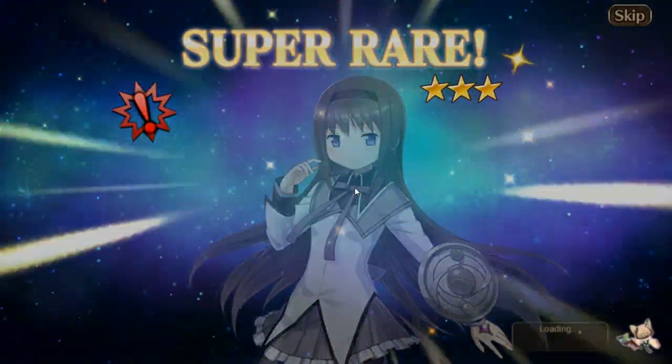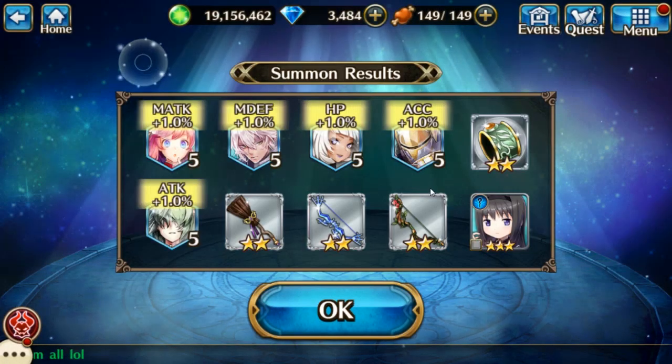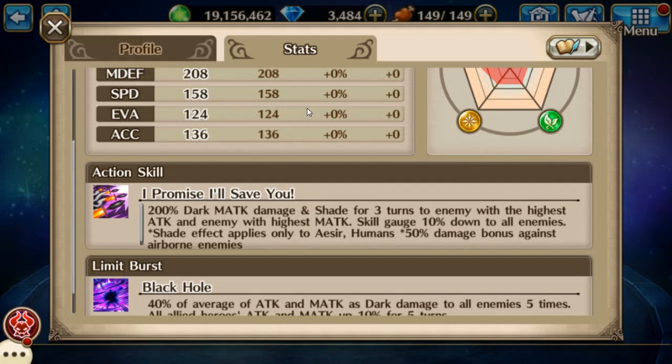I got Homura — that's actually the one I wanted anyway. She's awakenable, high dark resistance, and can inflict shade on enemies, temporarily removing them from the battle. That's the whole point. Shade applies to humans and a seer, so goodbye to your tanks — they're gonna be shaded.